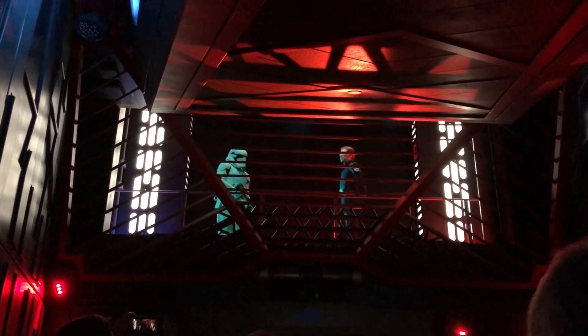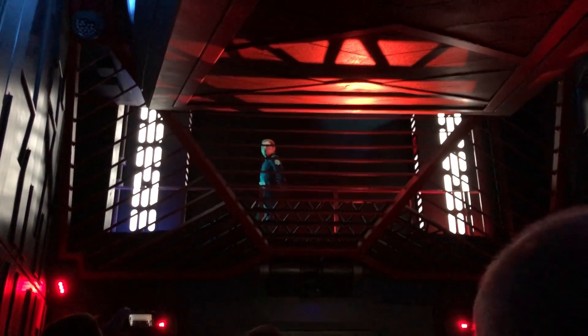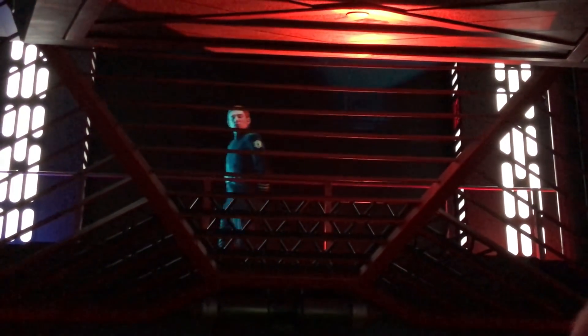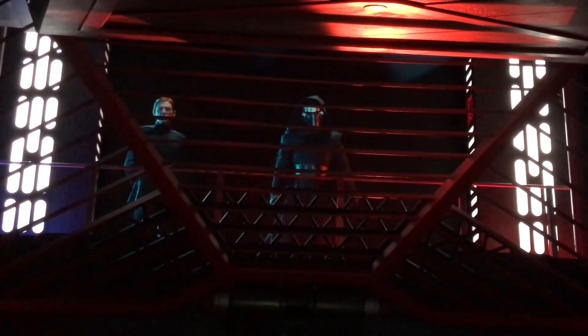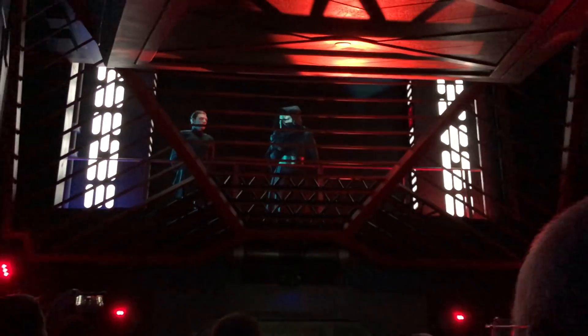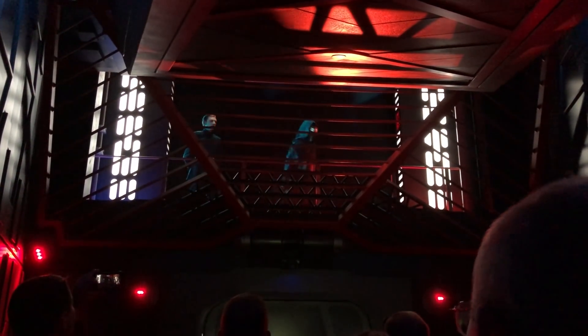Kylo Ren enters: 'Leave us.' He addresses the prisoners: 'Enemies of the First Order — we will soon snuff out your meager resistance. You chose the wrong side, and now you will pay.' He demands the location of the secret base. General Hux interrupts, calling Kylo Ren to the bridge, and Kylo warns he will return to finish the interrogation personally.